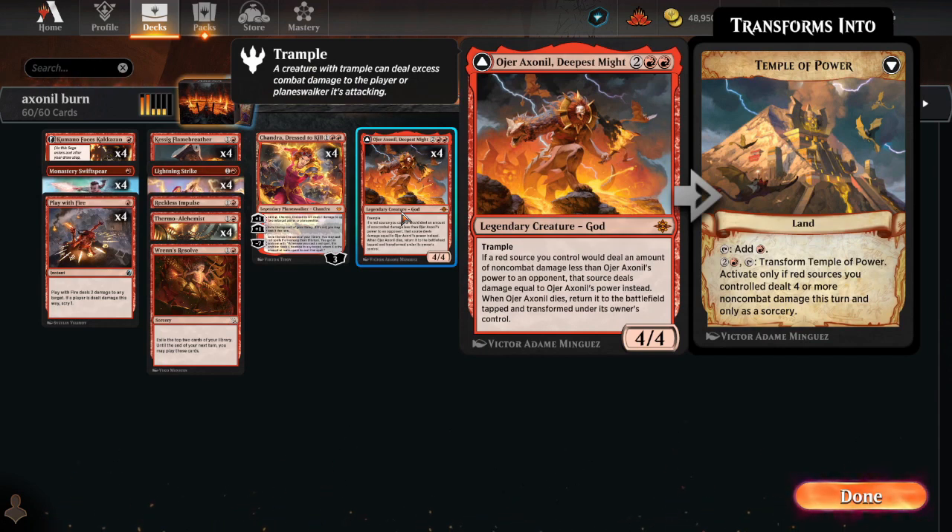Burn decks, generally speaking, can be thought of as combo decks — specifically critical mass combo decks. In a traditional burn deck, in Legacy or Modern for example, you are essentially counting to 20 damage. Those are aggro combo decks as opposed to combo control like most combo decks are, but the aggro part is just part of the critical mass of damage-producing cards, not the primary game plan.